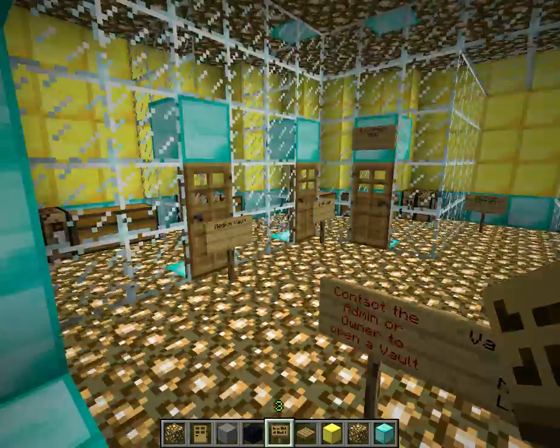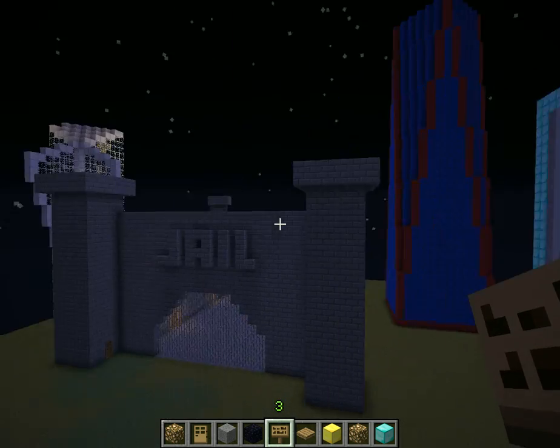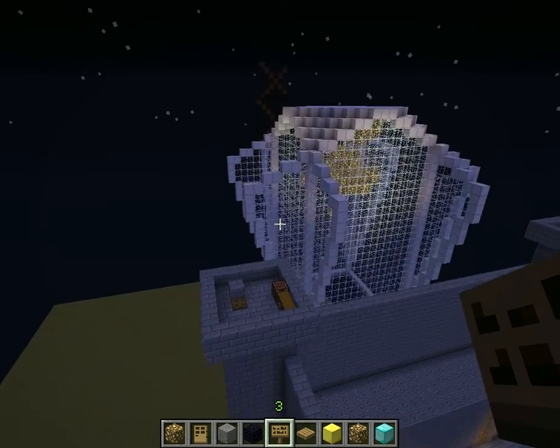There's vaults here if you want to make little things. So this is what we call the plaza. There's the jail — you do not wanna go there, there's nothing there. So you guys should be good.